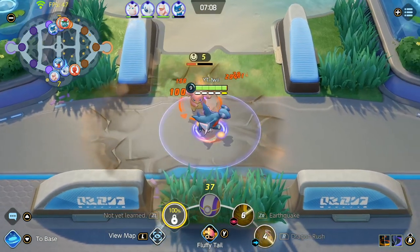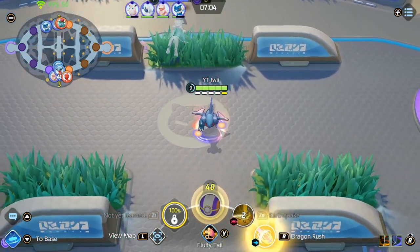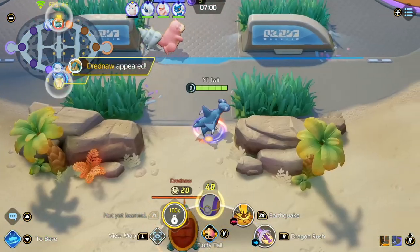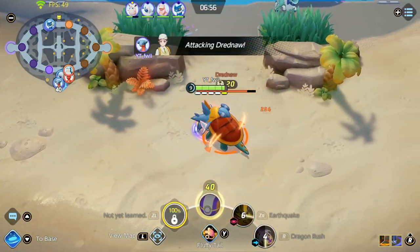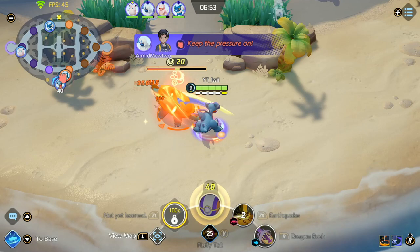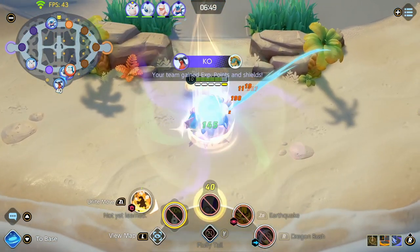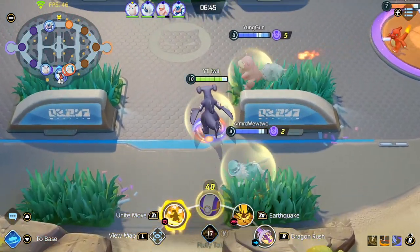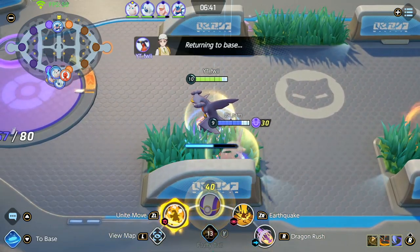I still have a little time before Dreadnought spawns so I continue to clear. It's not possible to get level 10 before Dreadnought spawns — in all the games I've played I've never gotten level 10 at the 7-minute mark right when Dreadnought spawns. Here I have full stacks on my passive, I pop the fluffy tail and immediately melt the Dreadnought without even giving the enemy team a chance to contest, and that gets me to level 10 quite safely.